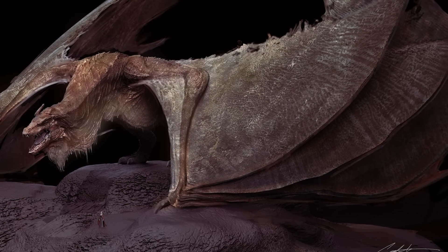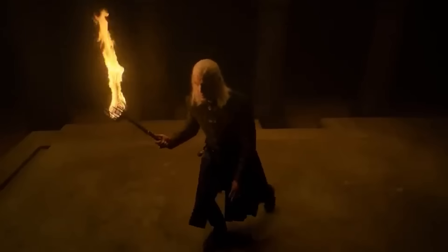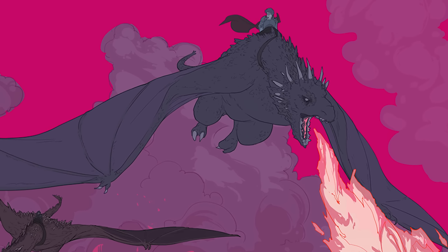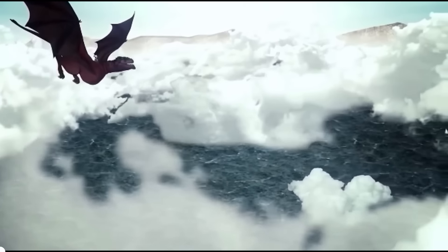Vermithor, the bronze beast known as the Bronze Fury, was once ridden by King Jaehaerys I. Unclaimed at the start of the Dance of the Dragons, Vermithor's appearance in the Season 1 finale — when Daemon sings to lure him out — hints at a major role in the conflict to come. Finding a rider for Vermithor could be crucial for Rhaenyra's side in the war.